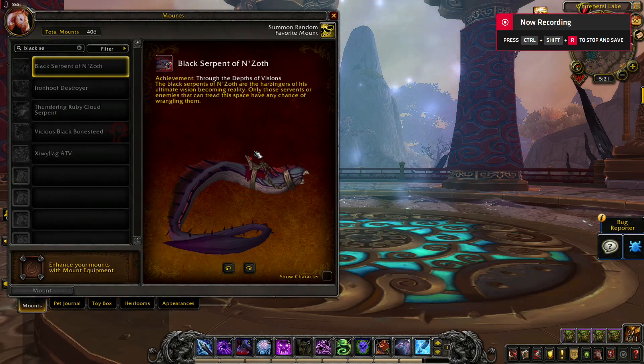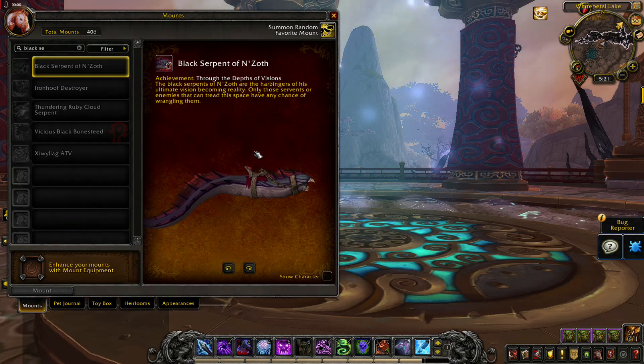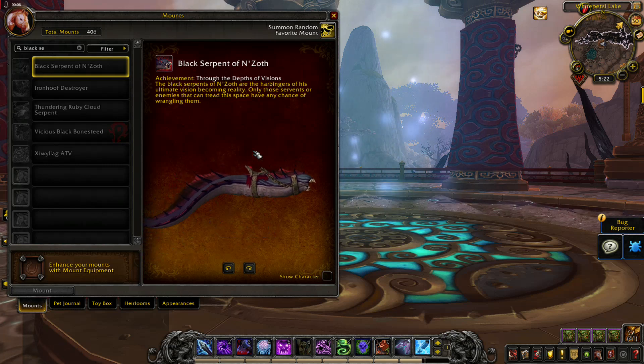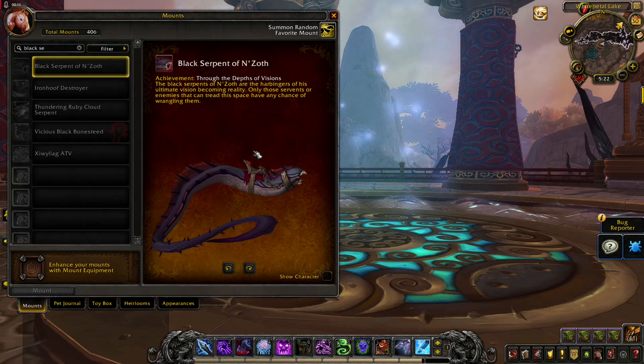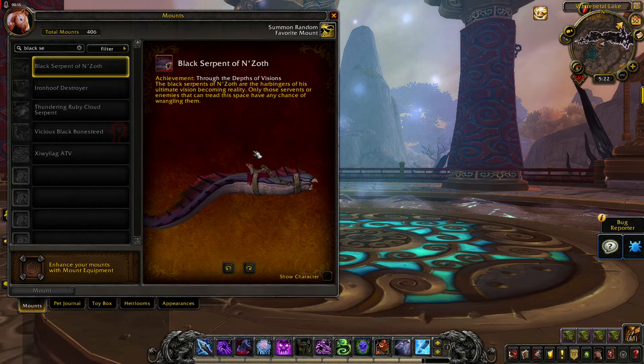Black Serpent of N'Zoth comes from the Depths of Vision meta-achievement. You have to complete 4 achievements for this one: The Most Horrific Visions of Stormwind, The Most Horrific Visions of Orgrimmar, Unwavering Resolve, and We Have the Technology.